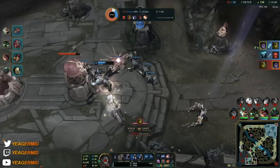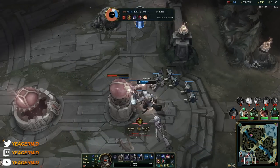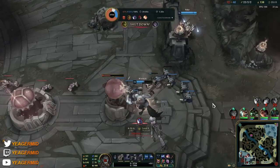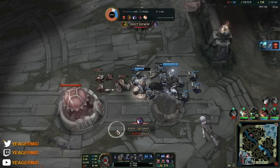We did end up dying but we got the pentakill, and that's what matters. This is the power of those high mechanically difficult champions like Sylas — there are also other champions like Yasuo and Yone, those high play-making champions — this is the stuff you're able to do if you master them.